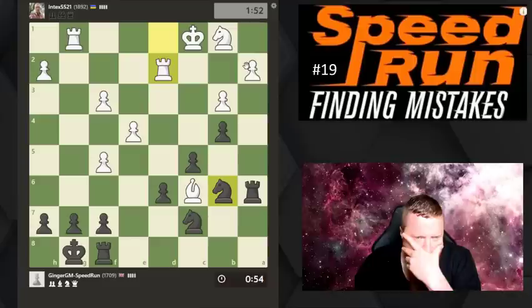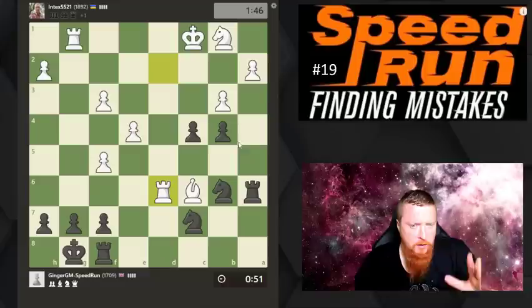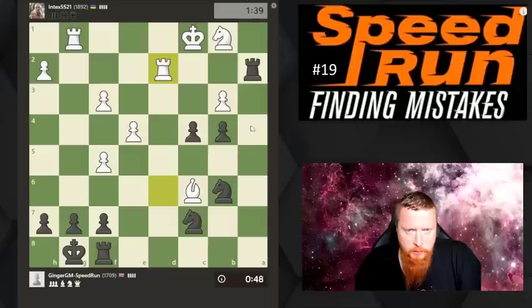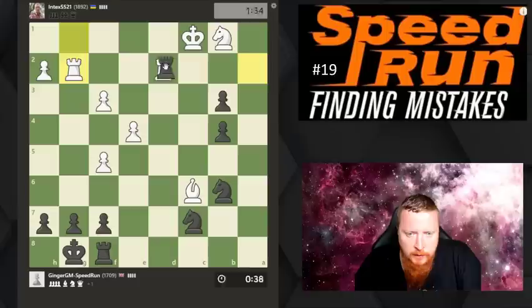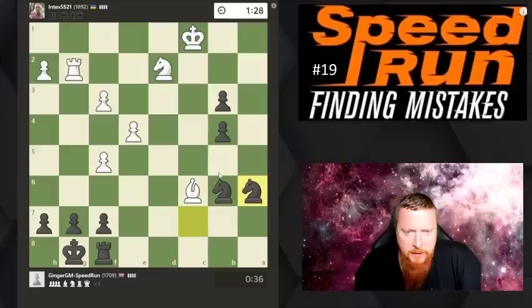I've got knight c4, he's got to take. This one is weak. Is he going to take there? Do we just continue with this one? This is the closest I've been to losing. My opponent is playing to a very high standard and all credit to him - this is really in the balance. I could lose this one. Nothing wrong with losing. He's played a mistake there. The only thing my opponent is doing a little bit wrong is playing a little bit too passively.